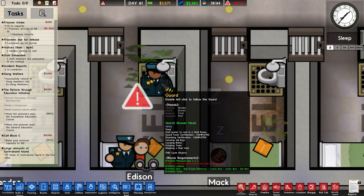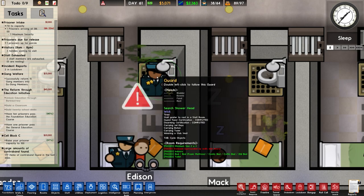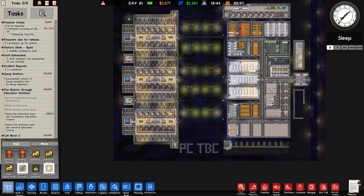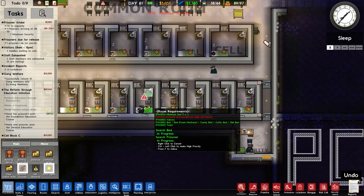That guard's got two certifications — guard tiers for certification passed and disarming passed. Cool. Remove tunnels — move from there, it's just there.